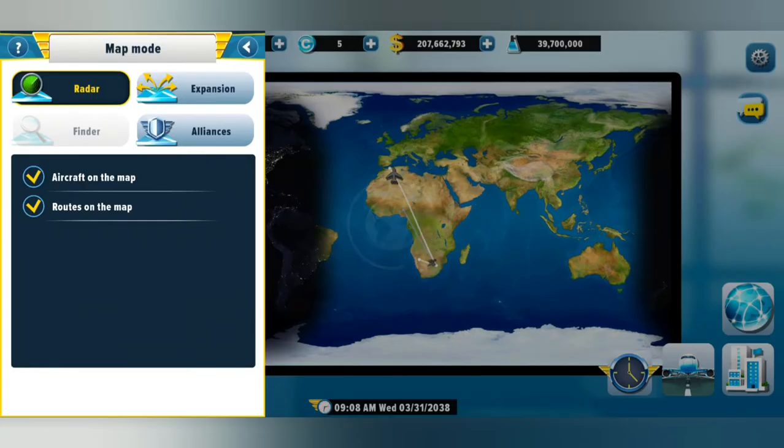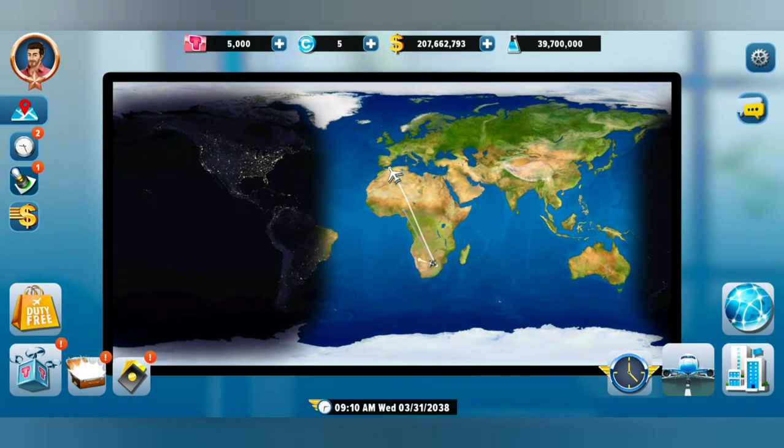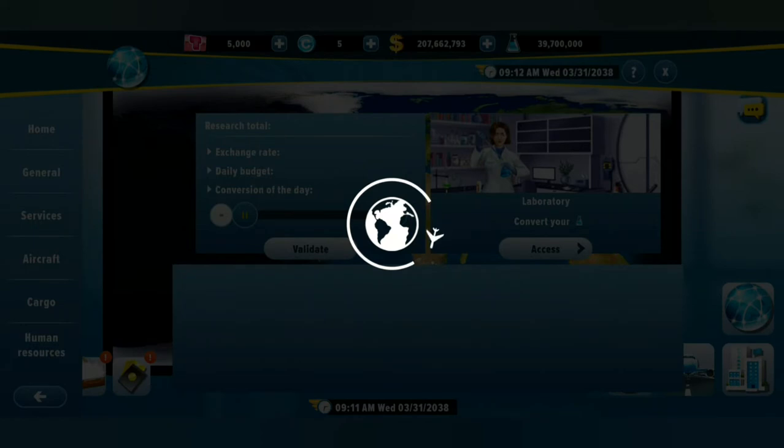Then you've got this clock thing — it is a delivery list. I've purchased a plane and it is to be delivered in about 51 minutes. It also shows any other research I might be busy with. Let's finish that research and go back to research and development while we're at it.